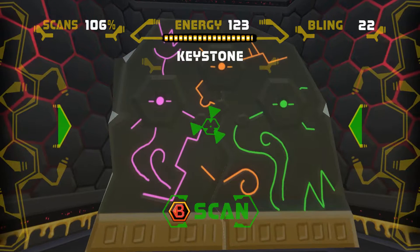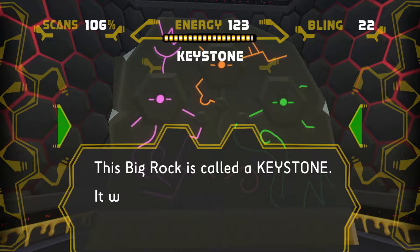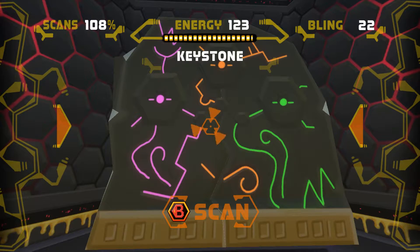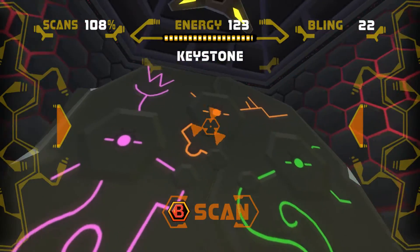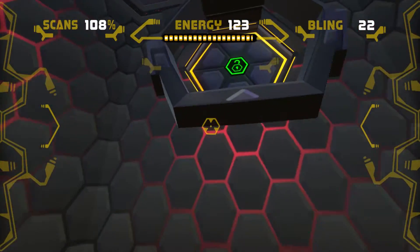Here we have the keystone — let's scan this. This big rock is called the keystone. It was placed here to block a big secret. It has three switches. Look at the colors: we have purple, orange, and green.